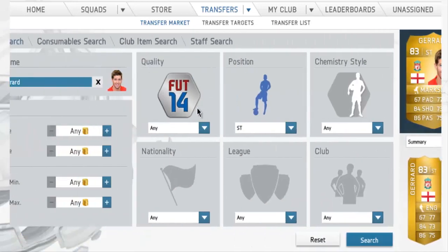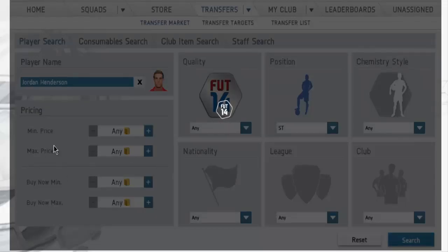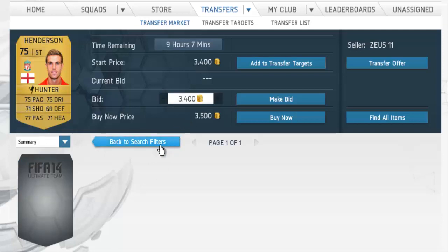We have another player called Sanders who just popped into my mind — he's a default CAM. There's one here for 3.5k with a Hunter chemistry style, so actually I would pick that up. But my rule for the Amazing Trading Method series is I won't pick up players unless it's a very good deal. If you pick this one up you'll maybe make 1k profit, but I would only pick him up if he was under 2k.